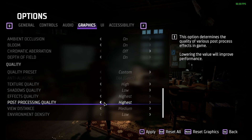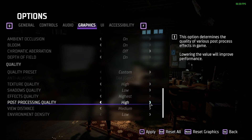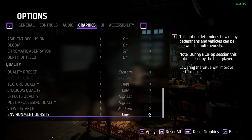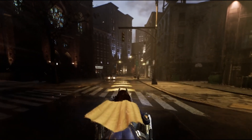Post-processing needs to be at least medium in order to use the motion blur effect. I really couldn't tell you what gets changed by the effects and post-processing settings otherwise. View distance and environment density matter for wandering the city. Even at the highest density setting, the city still looks kind of empty, so you might as well put it as low as possible and improve performance. The texture pop is kind of distracting on some roads, so I think it's worth setting the view distance to medium for that.